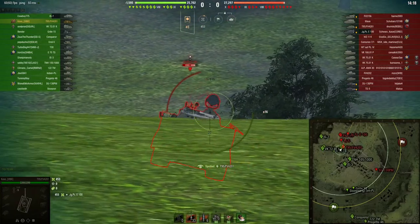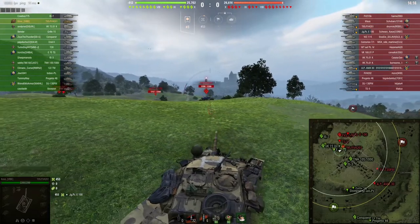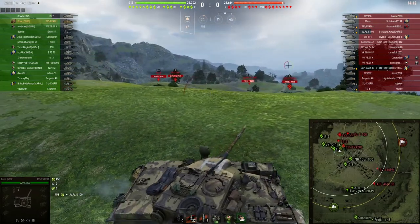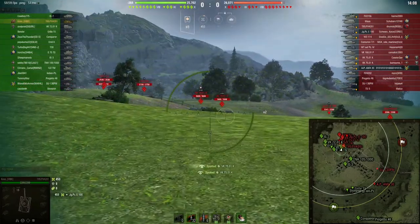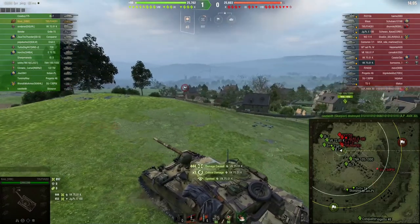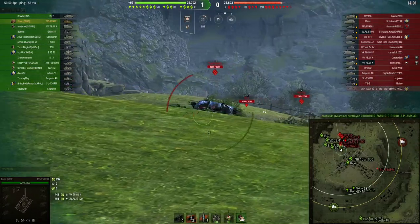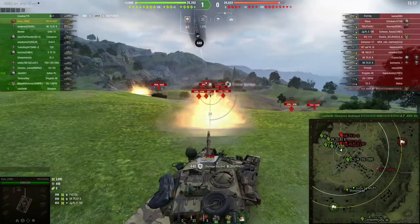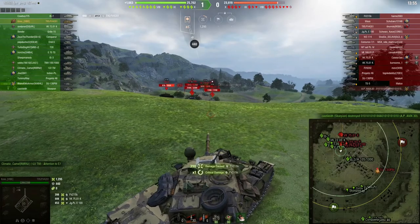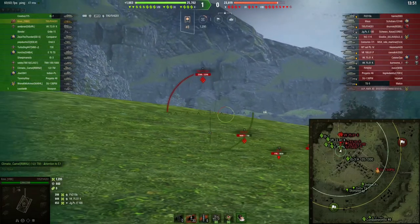This first game is top tier on Westfield in the Chieftain, against one enemy Chieftain and one enemy FV 215b. Obviously when you're on Westfield you want to take this position, but really I should have looked at my mini map sooner and noticed that the SU-130 was going to get shots on me, and played a little bit less aggressive on the hill.